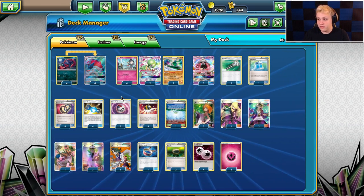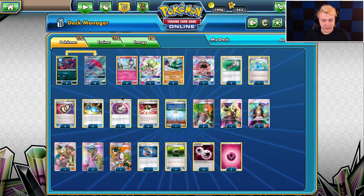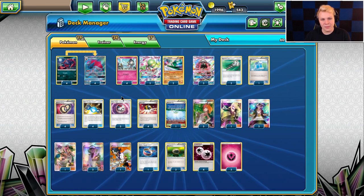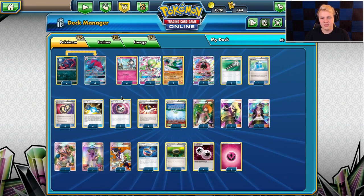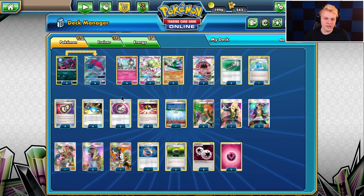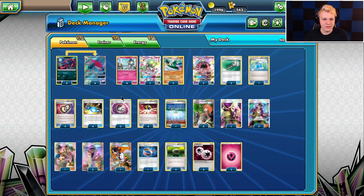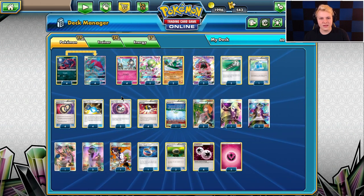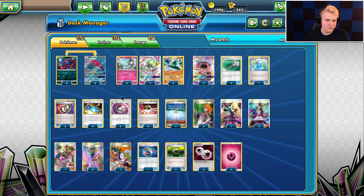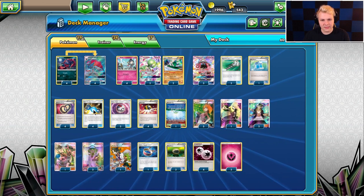Going back to the original list, when the deck was first played competitively it ran Evo Sodas. I'm a big fan of Timer Ball — if you're going to play Rare Candy, it opens up more consistency in getting out the Guardi/Gallade line. Evo Soda can't find Guardi or Gallade unless you're playing a Kirlia, but I don't play Kirlia, just the Ralts into Timer Ball, so I like this line better.